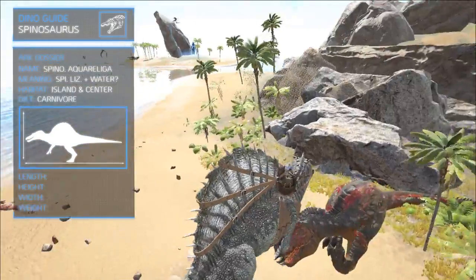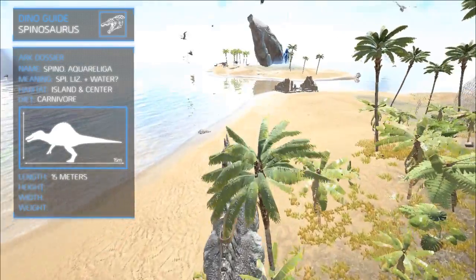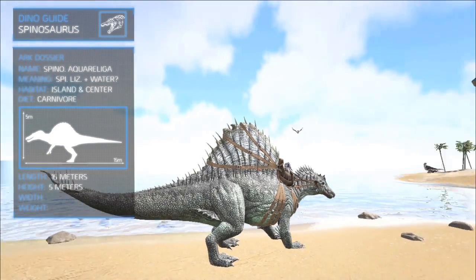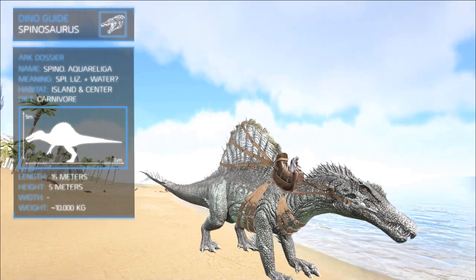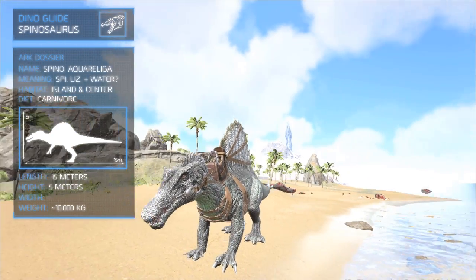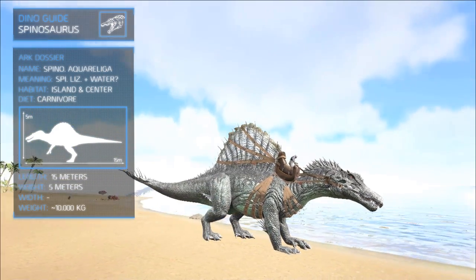It's about the same size as a Rex — for the length it's actually a bit longer since it's down on all fours, so you could say the Spino is even bigger than the Rex. The animal's sail on its back makes it seem a lot larger. This sail actually grows from its vertebrae, so you could almost say the sail is comparable to our bone marrow.